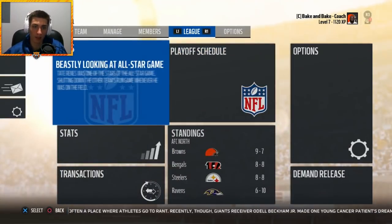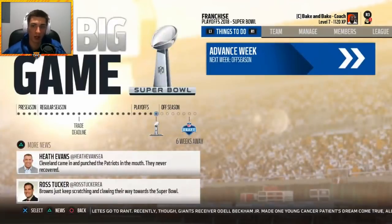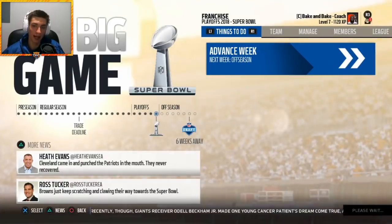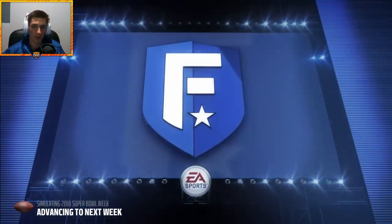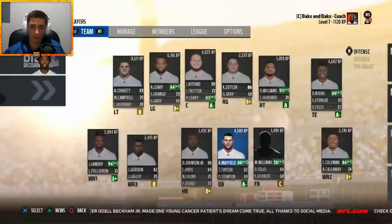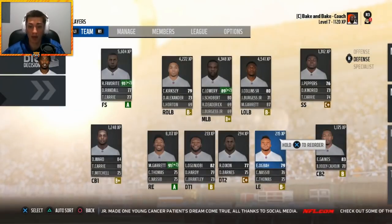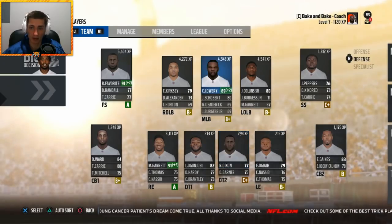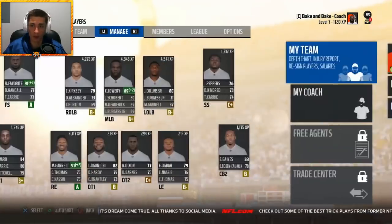We are going to be eliminated — the Rams and the Texans will face off in that Super Bowl. But that's all right. We're going to come back ready to go for year three. We'll have a solid offseason, solid draft, and solid free agency. I want to upgrade at wide receiver, strong safety, and potentially even running back. The defensive line is fine; might look to get an edge rusher and linebacker as well.